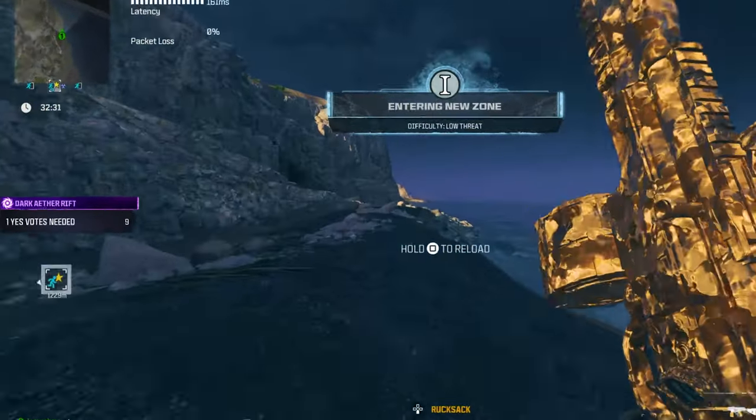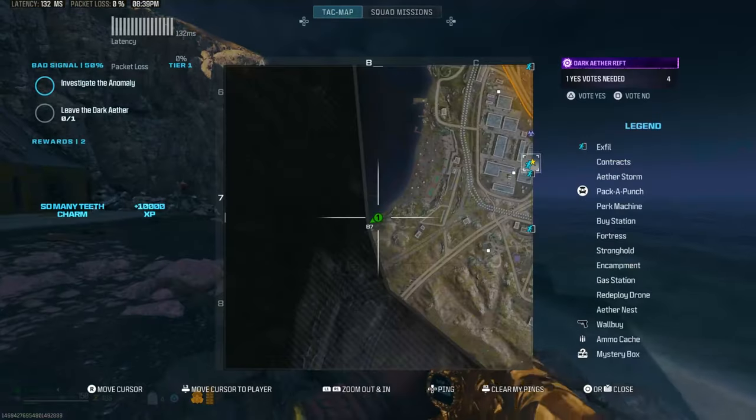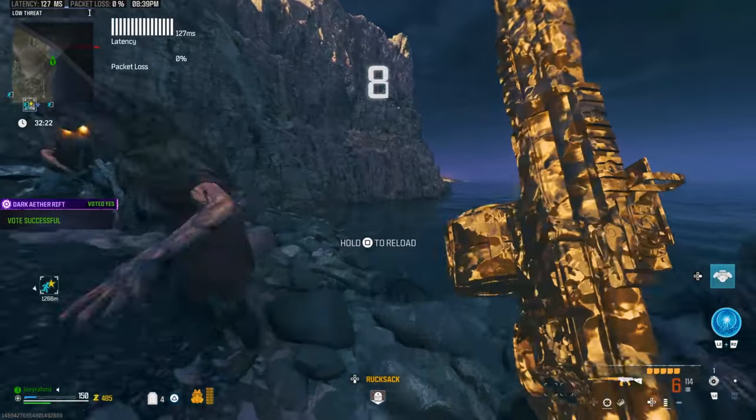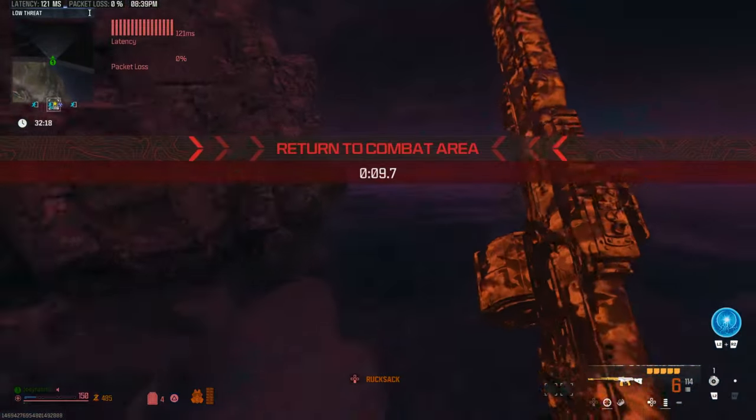Now you can see you're here. See that timer on the left — once it gets to about three seconds, you're ready. From here, go to the map and vote yes. When that timer comes on screen and hits six seconds, just like this, run into the red zone — just like that.